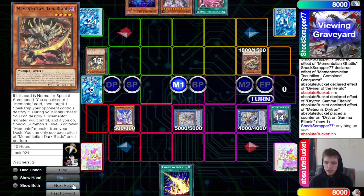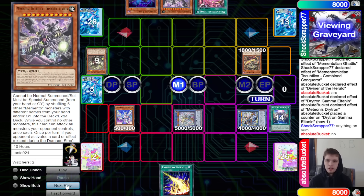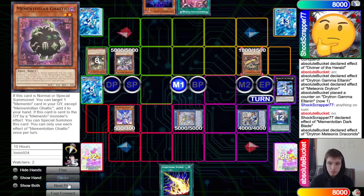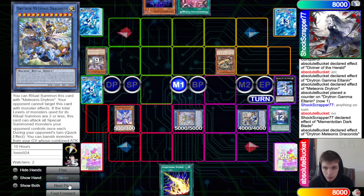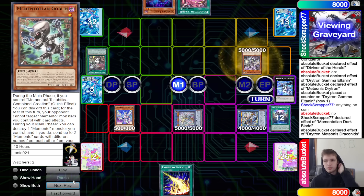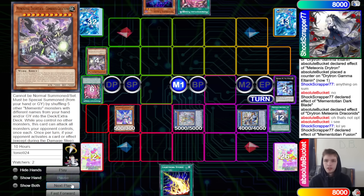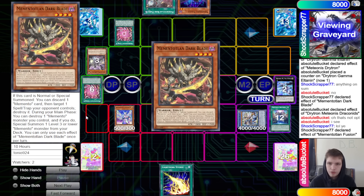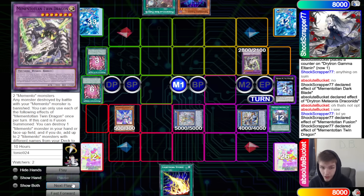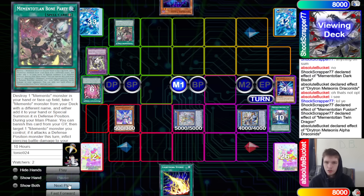Memento draws Dark Blade — normal summon Dark Blade, no response on summon. Summon out Combined Creation, put back five. Dark Blade effect changes Draconids to defense and banishes it, try to pop — no response. Put back five again to summon Combined Creation again — it's not once per turn. Fusion spell banishes, pop, searches Bone Party. Activate fusion spell putting back two from graveyard, summon Twin Dragon. Twin Dragon effect tries to pop — Drytron chains to negate and destroy. Memento chains Bone Party to destroy Twin Dragon anyway.